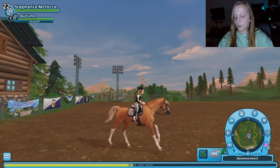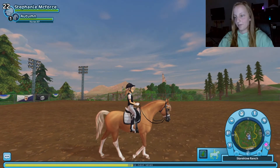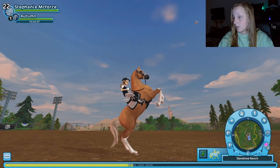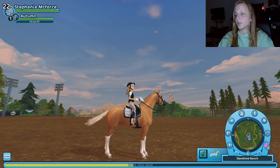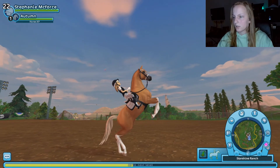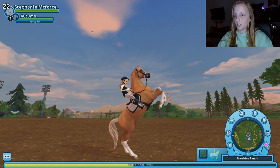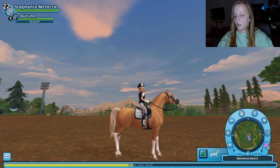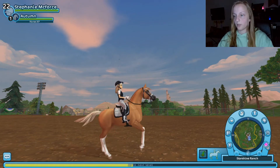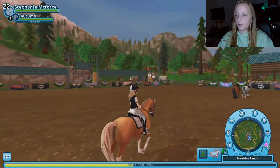How does it stop when it's going fast? Oh, that was a little bouncy. How does it stop when you don't go fast? Wasn't one of the special tricks with the Arabian something to do with rearing? Let's have a look. Basically the same animation on the rearing, but when you push the space bar it takes a few steps after rearing up. That's interesting. Let's go to Fort Pinta.